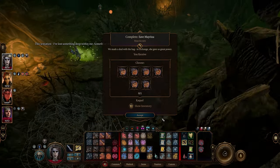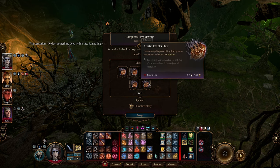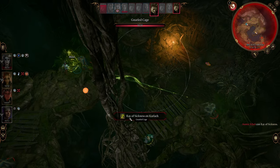Don't kill her. You want the reward so that you can improve one of your attribute ability scores. And that's all the tips and tricks I have for Auntie Ethel.